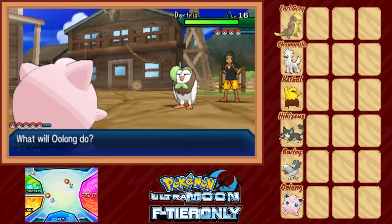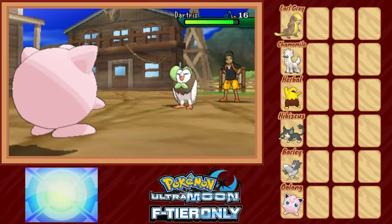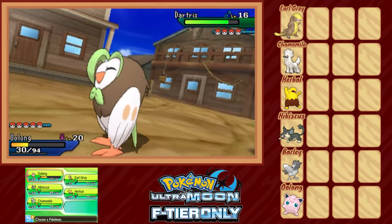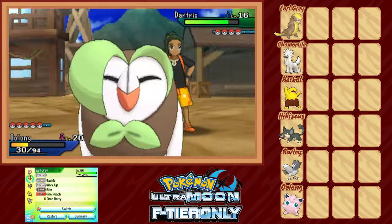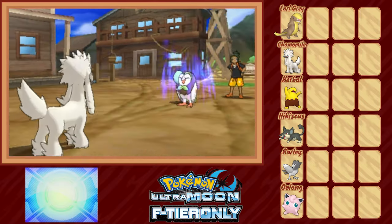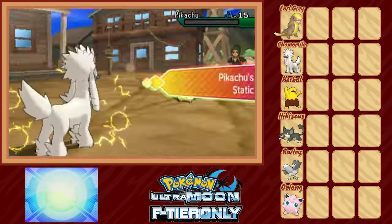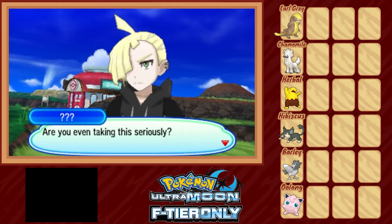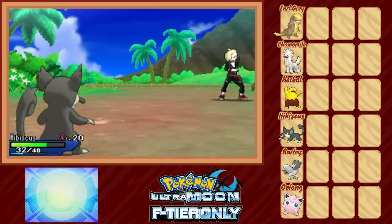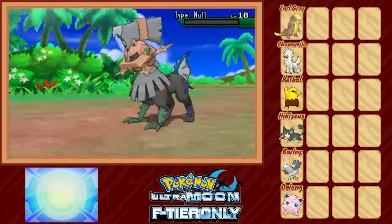Breakneck Blitz lands a critical hit, but Oolong is bulky as a truck and takes it with health to spare. Our Oran Berry keeps us over half HP and Work Up boosts our offensive stats. Even after a boost Oolong isn't cutting it offensively, so we switch into Chamomile. After a Baby-Doll Eyes, she gets up a Work Up herself before flinching Dartrix with Headbutt for a two-hit KO. From there it's as easy as spamming Headbutt, since it one-shots the rest of Hau's team. Afterwards we meet Gladion — another rival — whose Zorua and Zubat fall to Hibiscus using Hyper Fang, and against Type: Null we bring in our dog and spam Headbutt while taking very little damage.